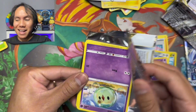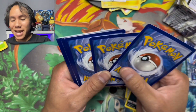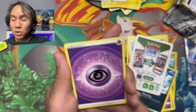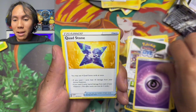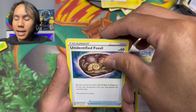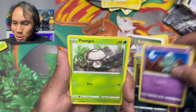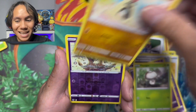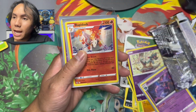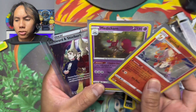Last pack — can we get last pack magic to finish off the video? Code card. Let's go with fire energy. Psychic energy. Regenerative Energy, Unidentified Fossil, Solosis, Zubat, Glimmet, Falinks, Sandygast, reverse holo Dreepy, and in the back a Mismagius. Not the big hit we hoped for, but let's see what we got overall.